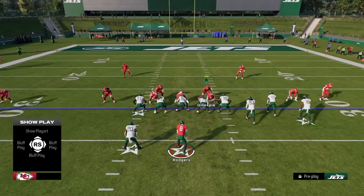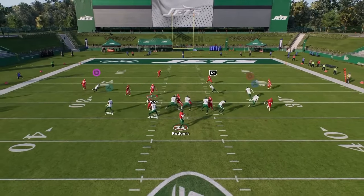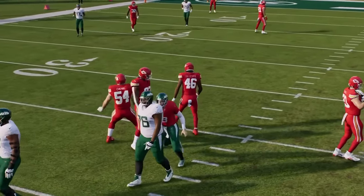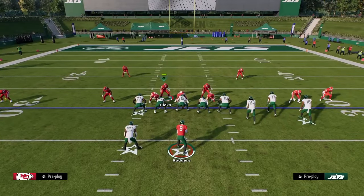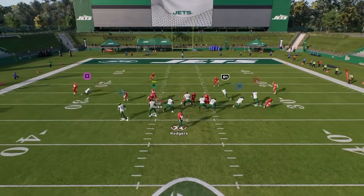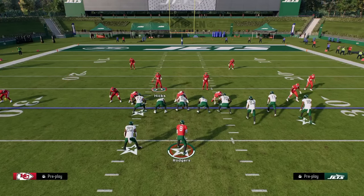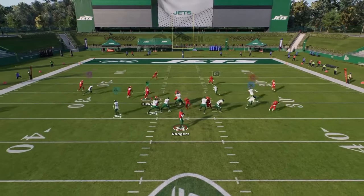One cool feature of this defense is you can pinch your d-line, which is similar to what dollar used to be. The new dollar defense in the game doesn't let you pinch the d-line, but with Nickel 3-3 Odd you still can — and that creates several different unique pressures. Number three on our list is Nickel 3-3 Odd, and we have a full defensive breakdown ebook in our school community.